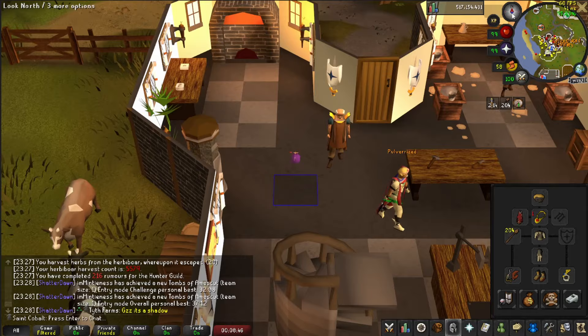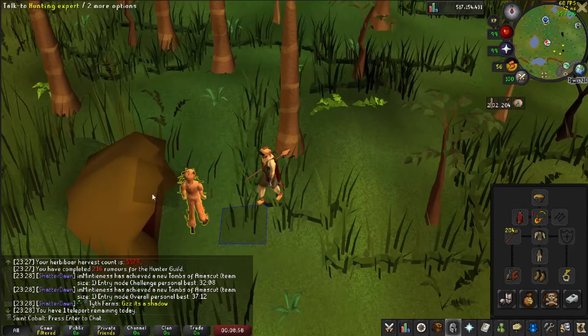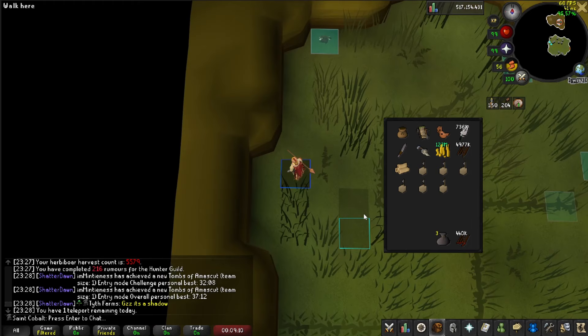Now that everything is set up with a block list and your inventory is looking clean and efficient, let's detail the most efficient ways to complete each of the Master tier rumors. First up is Red Chins. There are three main locations for hunting them, but I will only go over the two best. First up is the Hunter Cape Teleport, which can be accessed five times a day - this puts you just northeast of the Red Chinchampa hunting ground, which requires the Hard Western Provinces diary to access.